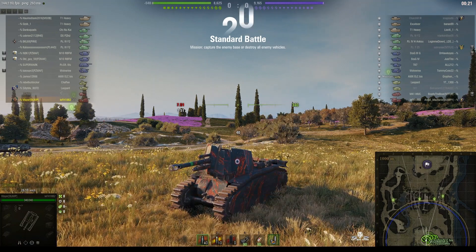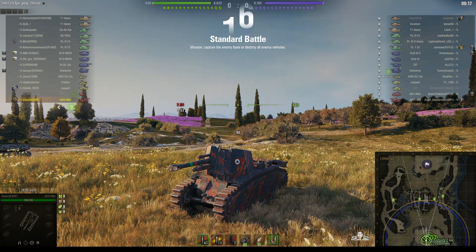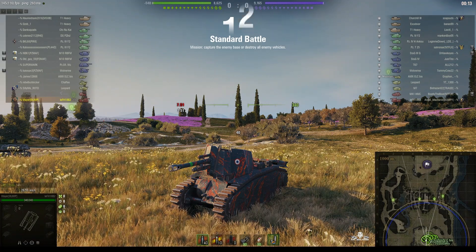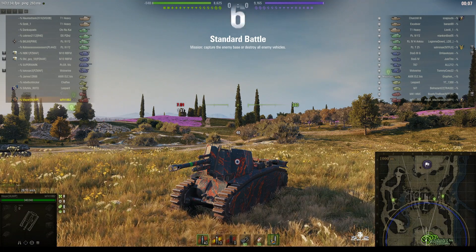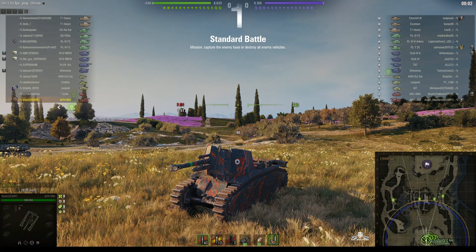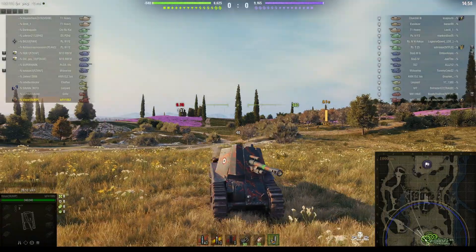Welcome back to What Arty Noobs for General Disturbance. This is the 105 leFH 18B2, the French tier 5 premium SPG that many people know as a Lefie, a leaf blower, or Lehepa — but we know it as Fifi La Pew Pew. This one is located on the south spawn on Abbey and it's under the command of Blair.